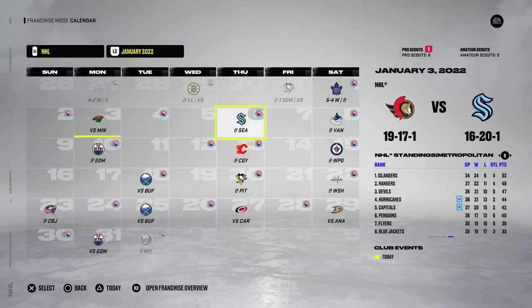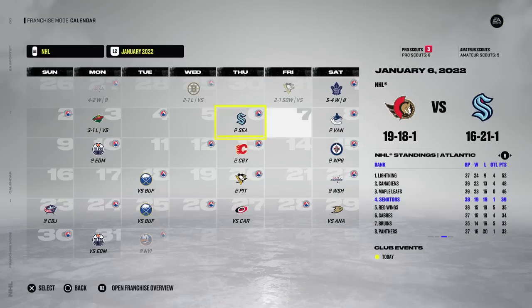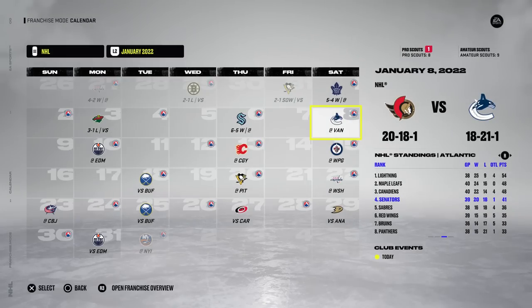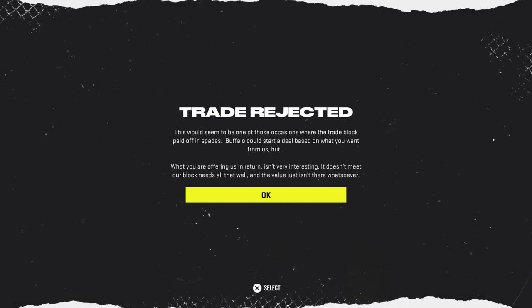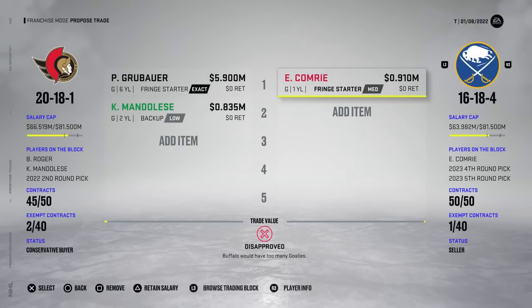It was really close against the Leafs, but we still managed to keep it under five. 3-1 L to the Wild, but we're still safe. The Seattle Kraken — who we just took Oleksiak off of — they score five on us. No way a one-for-one goes through. What if I add Kevin? 72 overall? Oh, they'd have too many goalies. What if I add good old Roger? Trade rejected.